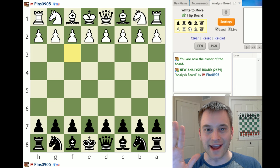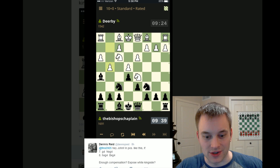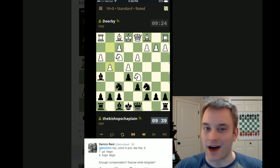Hey guys, this is John. This week's chess training tip comes courtesy of a Twitter user. So Dennis on Twitter asks: in a position like this, is G4, Knight takes G4, H takes G4, Bishop takes G4 enough compensation? Does it expose the White King side? He's got this great screen grab from one of his 10 plus 0 standard games.